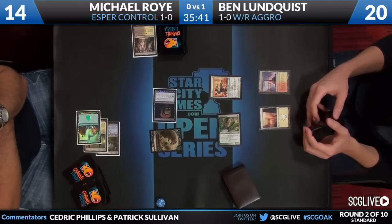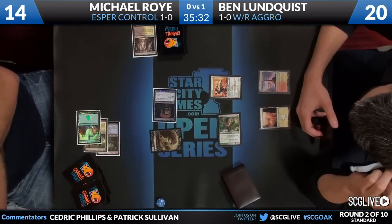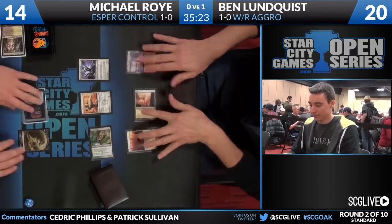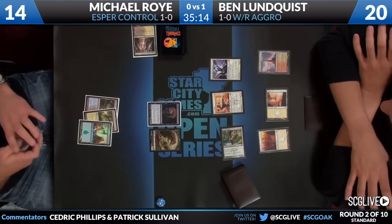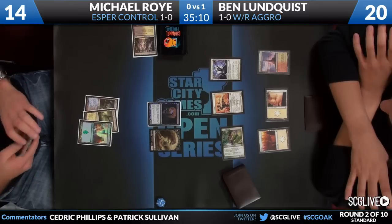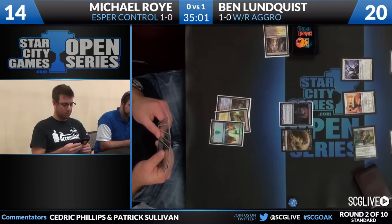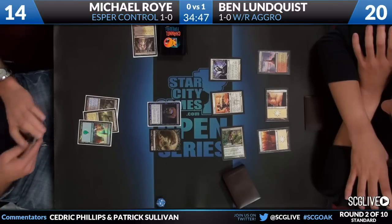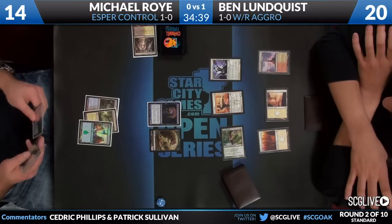Ben has to get really creative about how to win. On Roy's side, I don't think it benefits him to get aggressive with Pack Rat - he's much better off playing the defensive role. Ben's going to play Soldier of the Pantheon, play a Plains, and have Boros Charm access available. He can't shift roles as far as role assessment is concerned - he's a control deck even with Pack Rat on turn two. The only problem is that going down this road really exposes Michael to Brave the Elements, so there is some incentive for him to get in damage when he can. Completely sitting back exposes him to Brave the Elements, Ajani, and Lundquist drawing enough Boros Charms to kill him. Mike is still the control deck, but he should be picking his spots to deal damage.